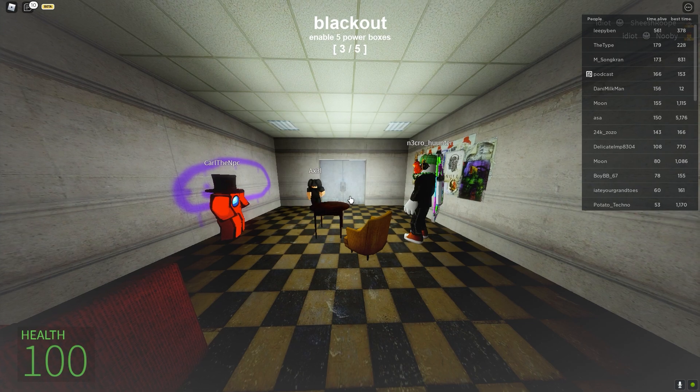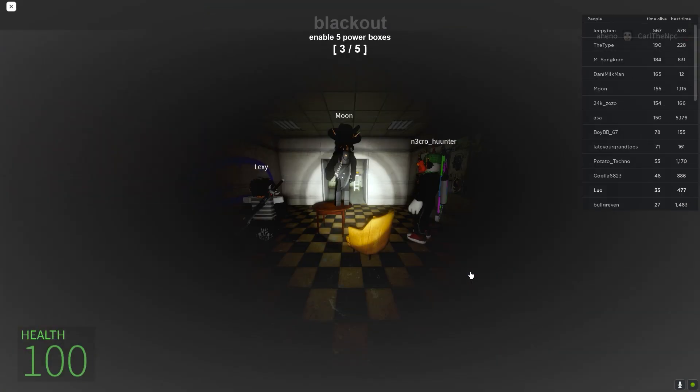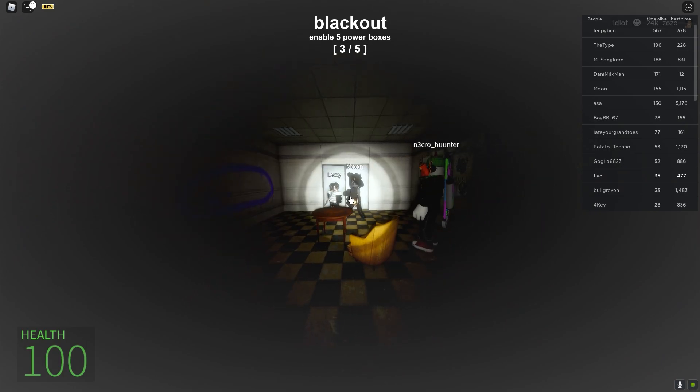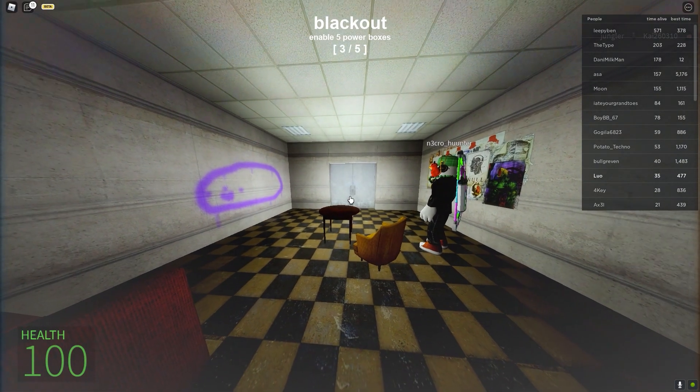As you can see, this is with one graphics option on, and this is when you have full graphics quality. It looks a lot nicer, but you can barely see anything here. So the first thing we're going to do is set graphics quality to one.